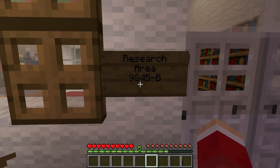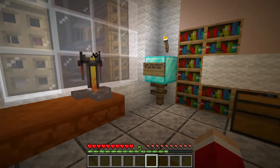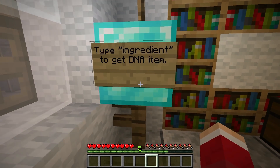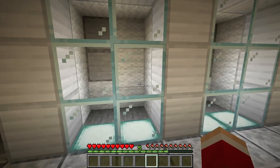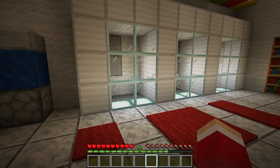Research area 9845-B. This is the facility right here. We have our brewing stands. We have this little device — this is the most important thing I need to have for getting the ingredients for the DNA items so we can begin our testing. We will put our test subjects in here. Oh, I forgot the hopper.